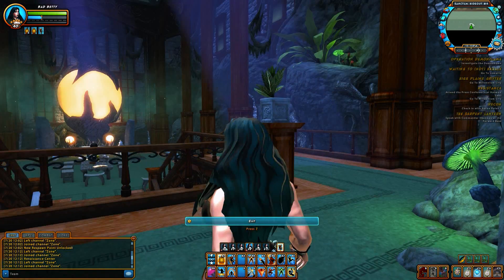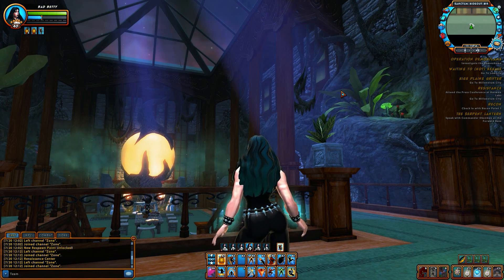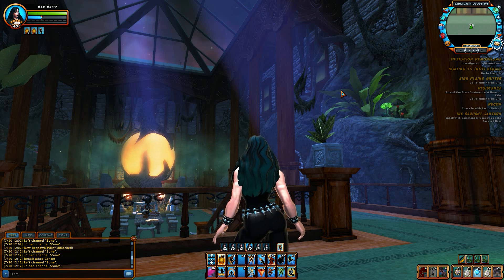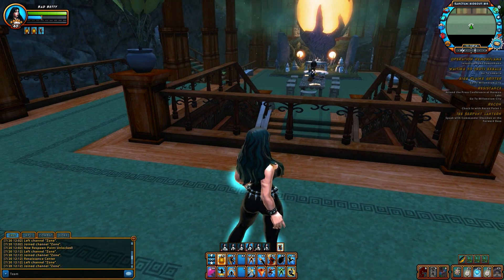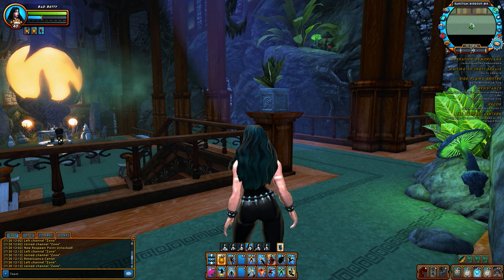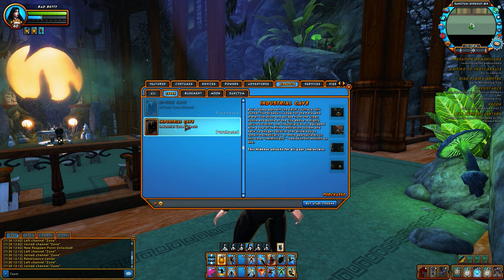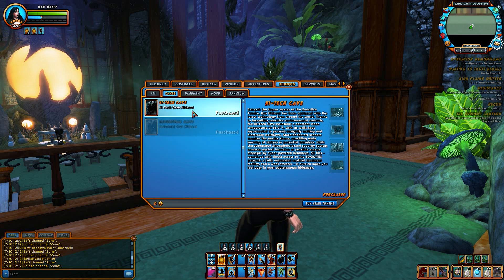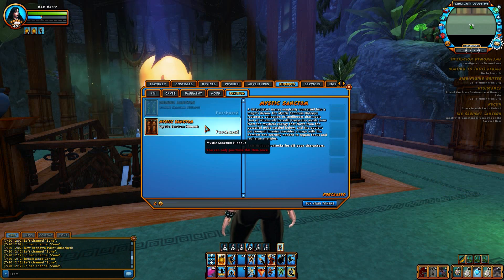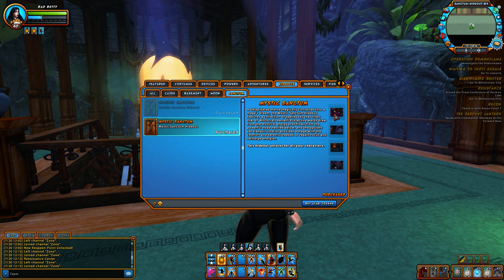Here we go. Whoa, it's pretty neat. If you noticed, this is my other video — the industrial cave, not industrial cave, high tech cave, there we go. Each hideout is the same layout. Like the caves, same layout but just different themes. Basement, we'll soon have that, and sanctum like this. Mystic and the druidic. Same kind of deal.